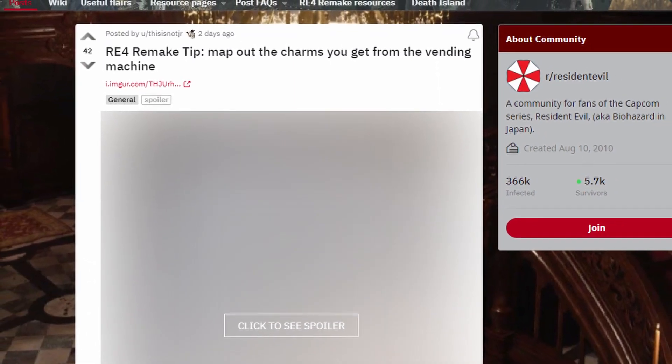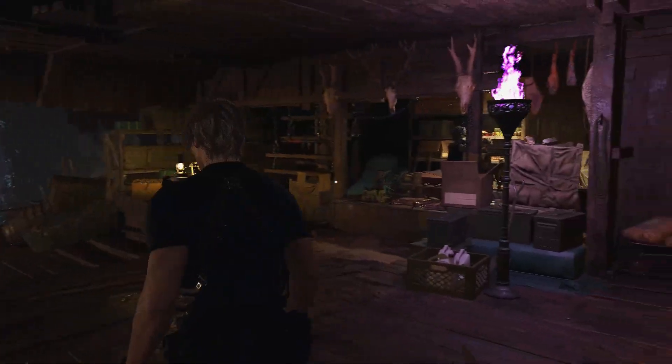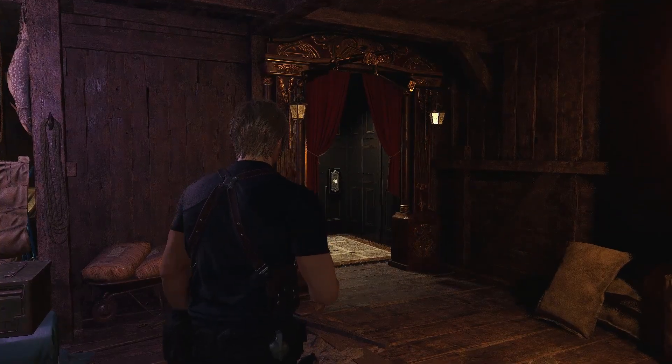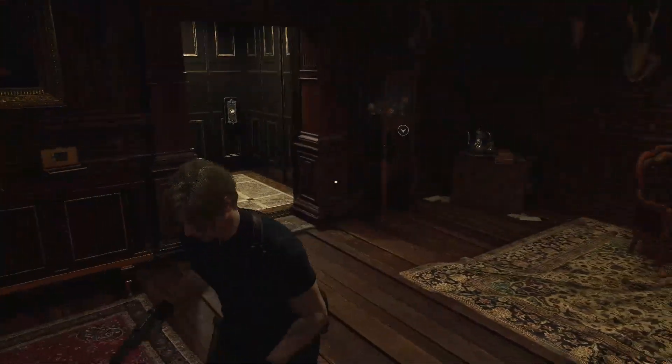There are even full Reddit threads going over this. And that's what we're going over today. Early in the game, just past the quarry, you'll find the merchant in his new little shop. The exact typewriter location is here. Looking around, you'll notice these red drapes — it's actually an elevator to a shooting range minigame. Take the elevator down and you'll find a gacha machine. This is where you get your charms.